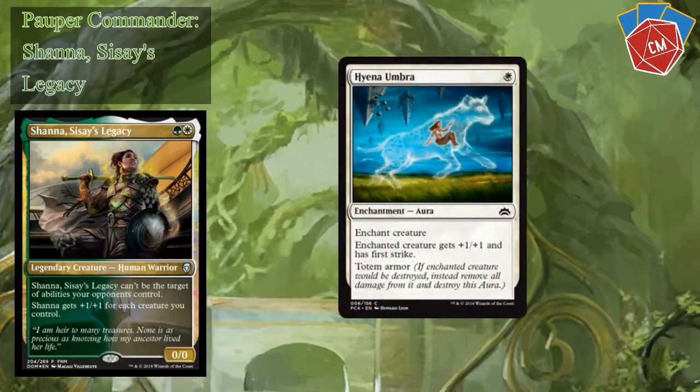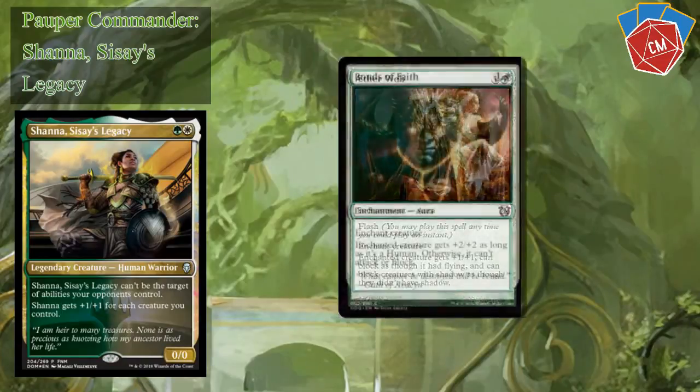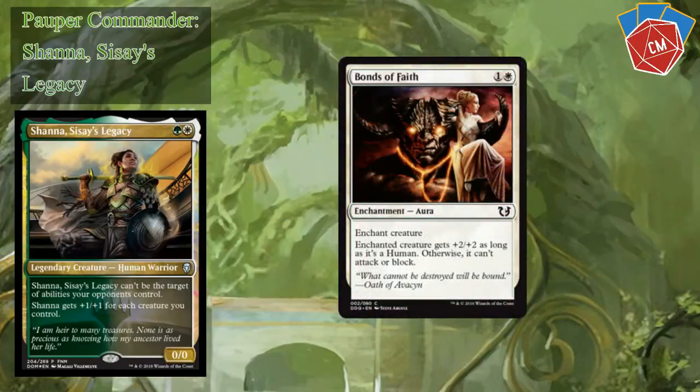Hyena Umbra — Totem Armor can never be underappreciated. Aetherweb — I included this card because I wanted something to block flying creatures, and the fact that it can also block shadow creatures is kind of cool. I don't know how prevalent shadow creatures are in the format, but there's always that chance. Bonds of Faith — I've used this card in Standard before, it was actually a lot of fun. Since our commander is a human we'll most likely just be slapping this on her, but if we need to we can put it on a demon or merfolk or whatever we need to stop it from attacking or blocking.